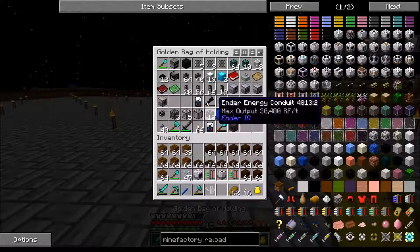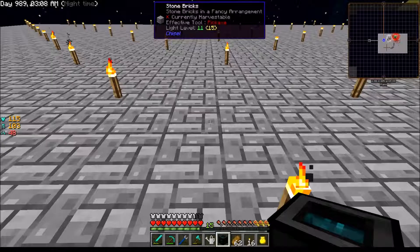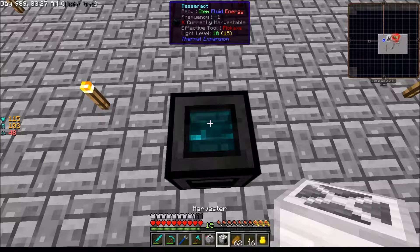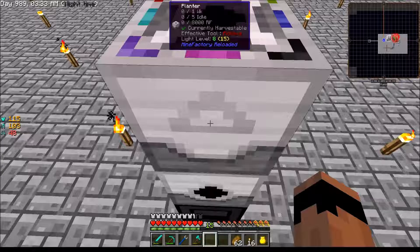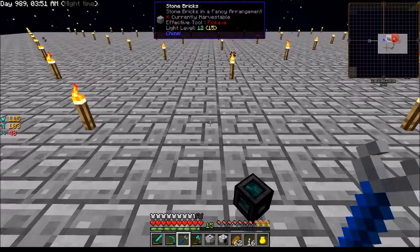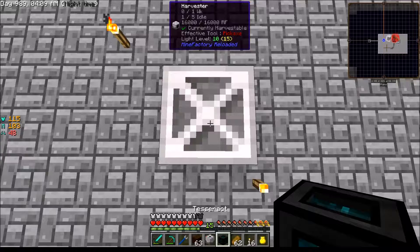It looks like the planter is the correct block. Oh, I need a chunk loader too after I get this built up. Okay so planter — do I have any of this? No, I don't have the expensive stuff. I'll throw that in there, I need two of those, throw those in there, and I need a flower pot of all things. There we go — planter done. I also need to make another emerald upgrade, and that's pretty cheap to make considering I get emeralds all day long.